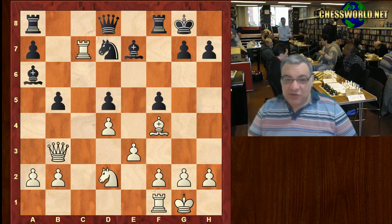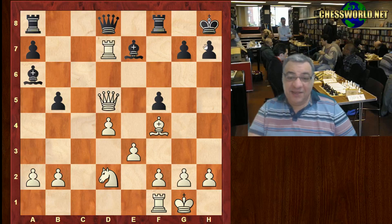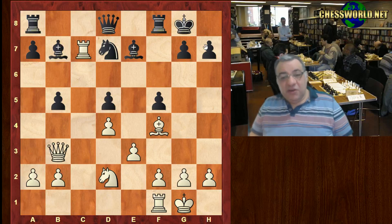If Bishop a6, Queen takes d5 check — and although we're not winning a rook, the knight drops — it's total disaster, complete disaster. Remarkable position.